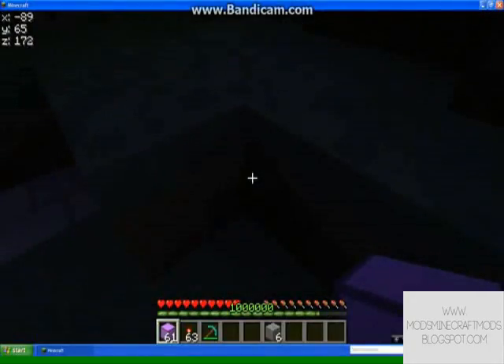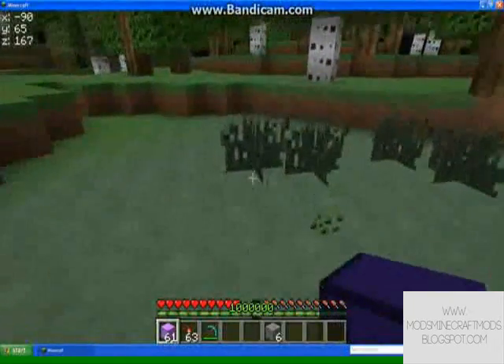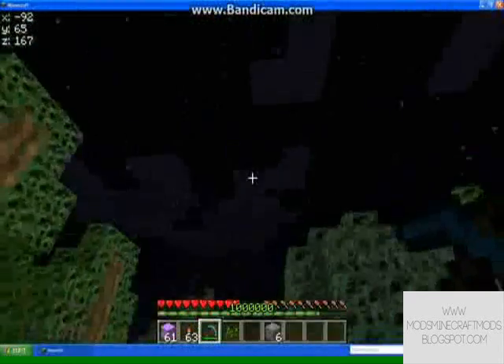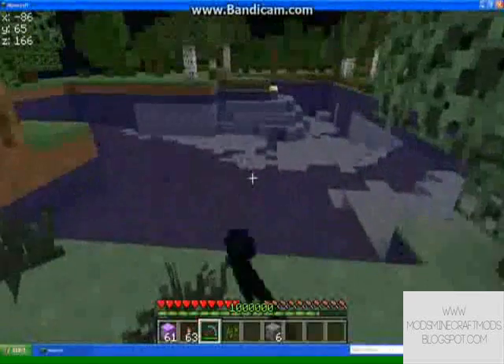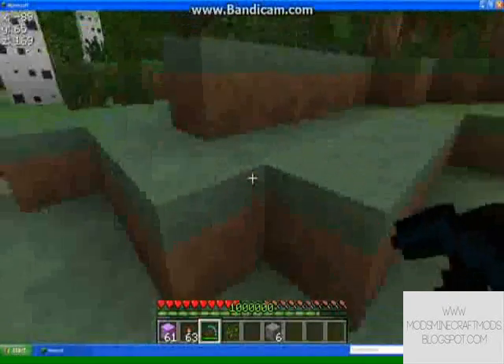You can press L for light. So if you're at the surface, you can see the ground. You can't really see in the air. You can see through water, so if you're looking for clay, you can find the clay.